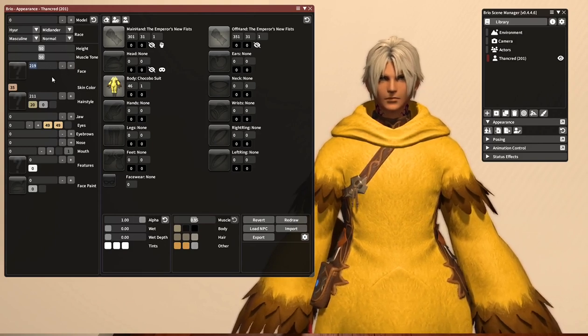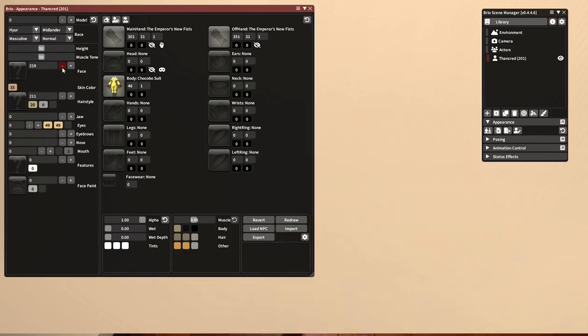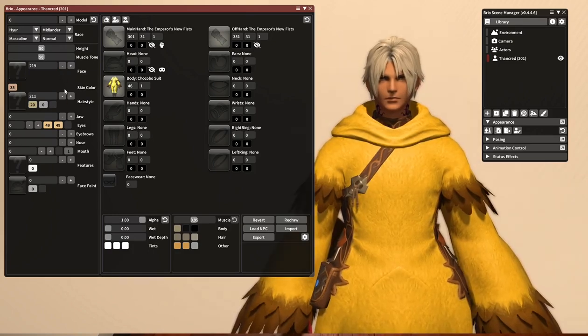If you go through these face numbers, you may see some other NPC faces that you recognize. I don't recommend flipping through too many, as I tend to find that my game crashes if I mess around with it too much. So we're going to go back to Thancred's default face, 219.